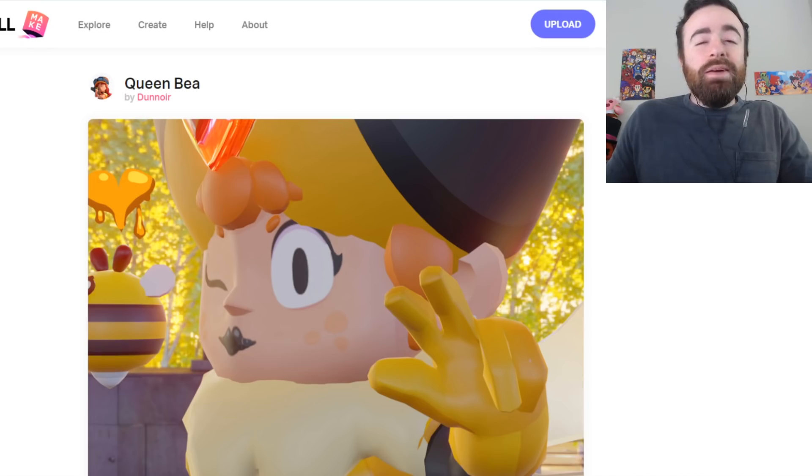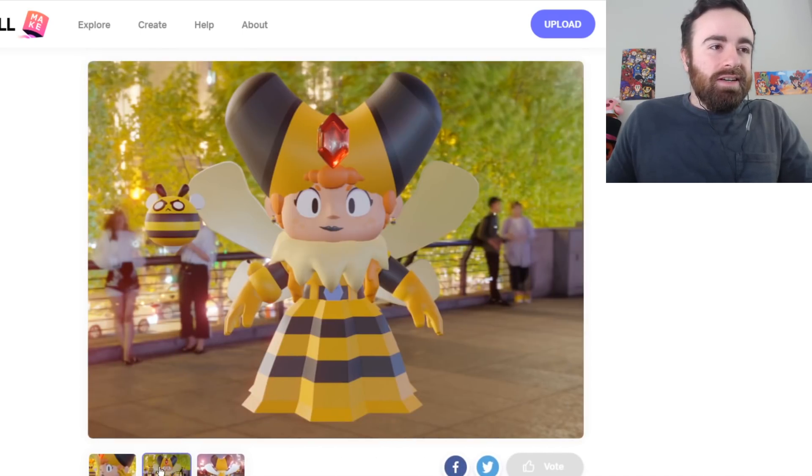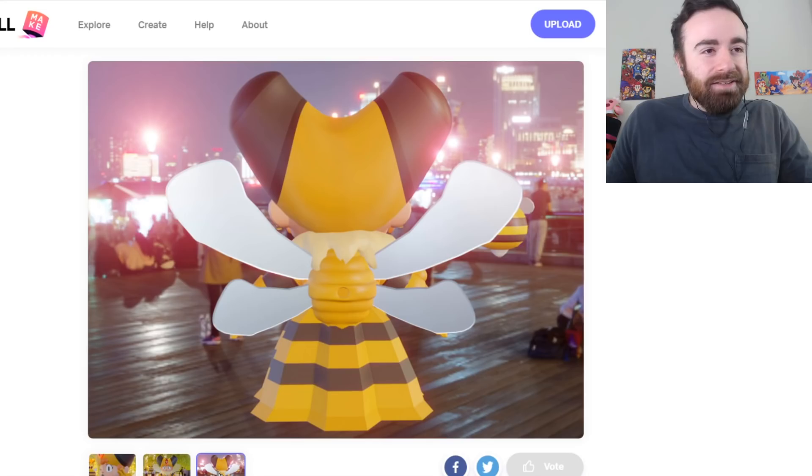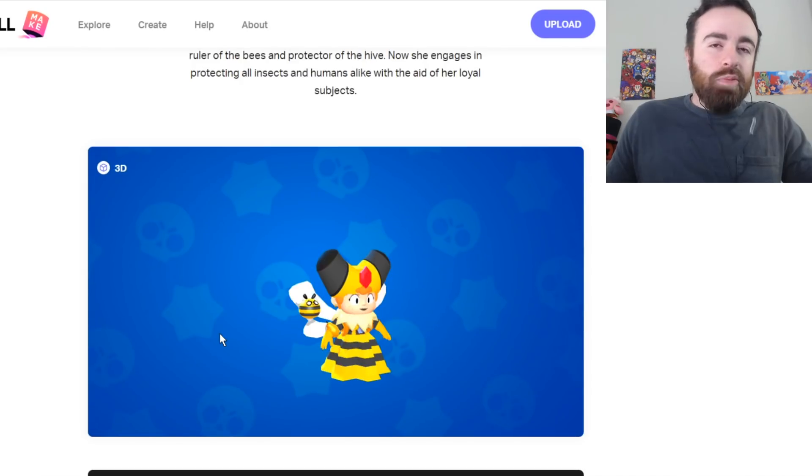And what would be a contest for B without a Queen B skin? Of course. I mean, yeah, it's definitely — wait, what is this background? They're just, like, at a park. I don't know what's going on with all that. It is a cool skin. I guess 8.5.